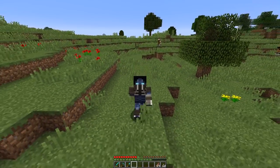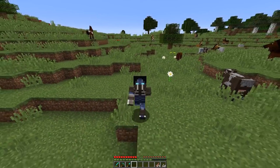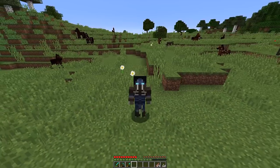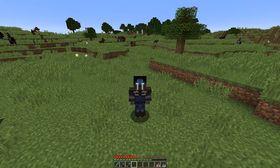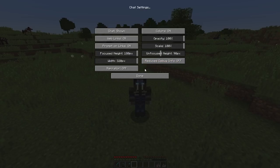Next is a new feature referred to as the Narrator. This is a text-to-speech tool that will read out everything put into chat, or only specific types of things like specifically just chat or specifically just commands, depending on what it's set to. You can configure this setting in your chat settings in the options menu.